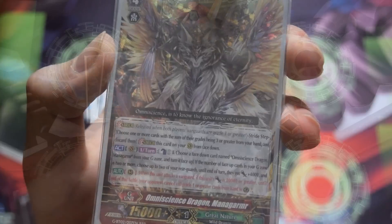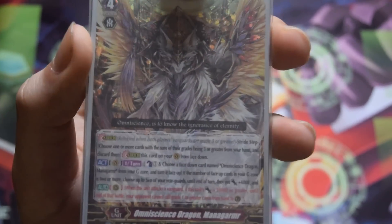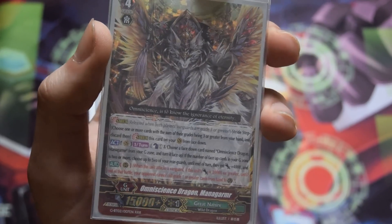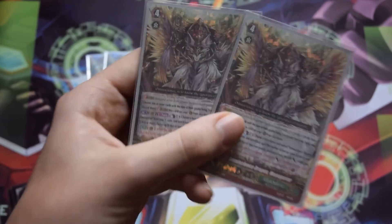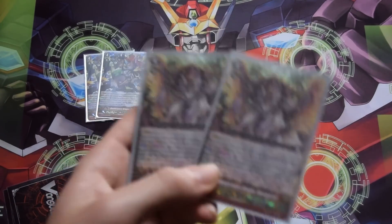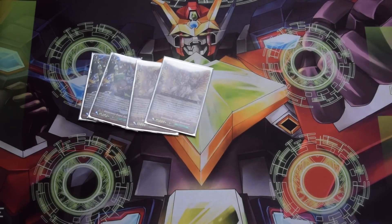I only run two Mana Garmer. His skill: counterblast 1 and persona, and if the number of G-units face up is two or more, choose two rear guards and give them plus 4k, applying the Glory Maelstrom skill when they attack for 20k or more. This applies with Crayon Tiger — stand a rear guard hitting over 20k and it keeps the Glory skill. I only play two because this is a finisher. You're already spending a lot of counterblast, and I don't see myself striding into him twice. He doesn't grant much advantage — just pressure. I prefer to build advantage throughout the game and stride into the finisher only when I don't need more advantage.